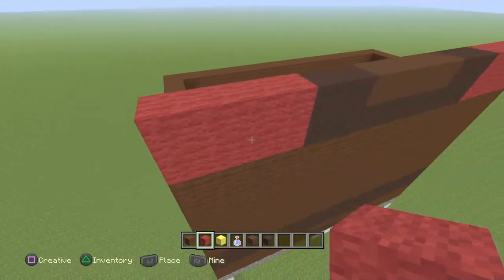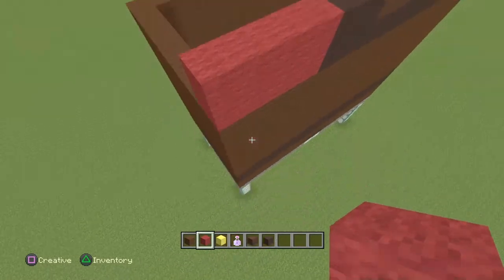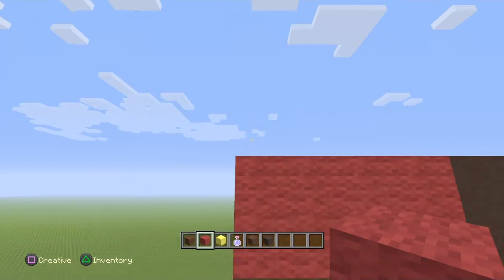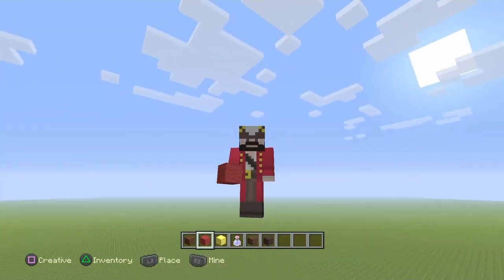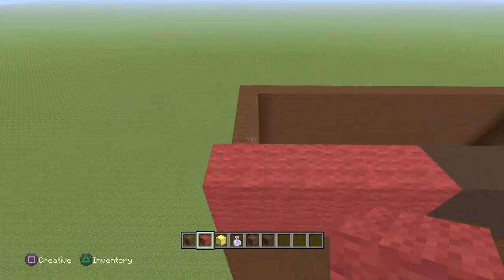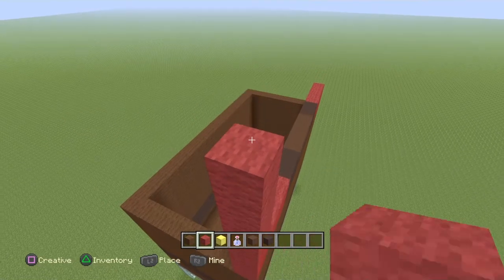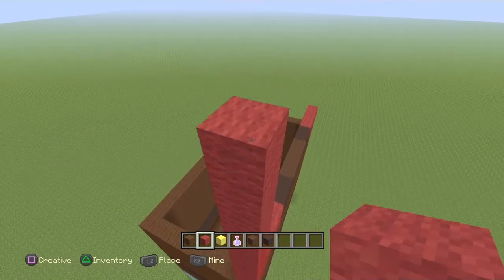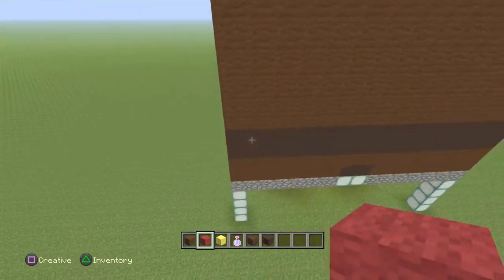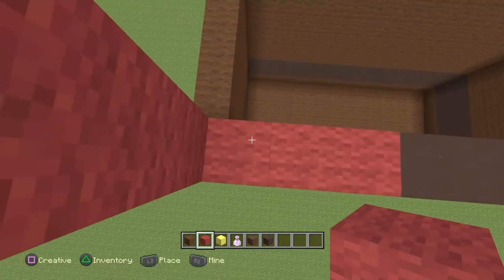I've counted it out in my head — the legs are 12 blocks high up until the point where the hands are. So that's one, two, three, four, five — and seven more makes twelve. Let's get all of this filled in.